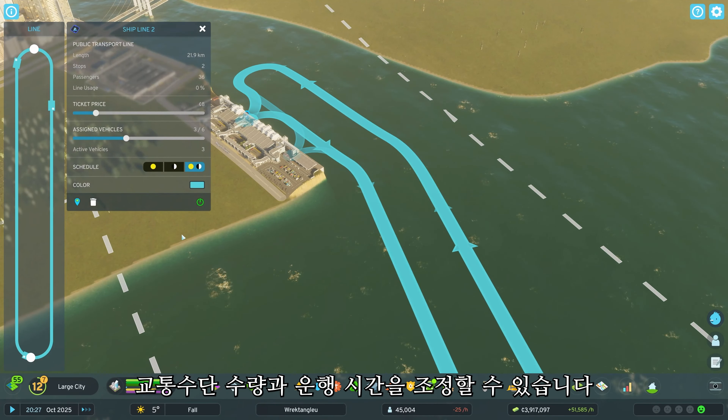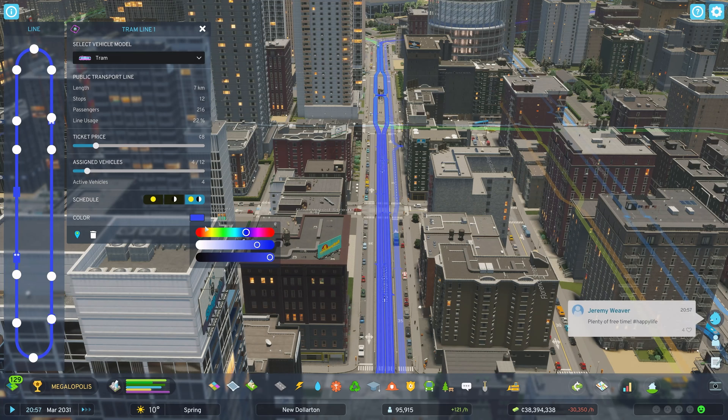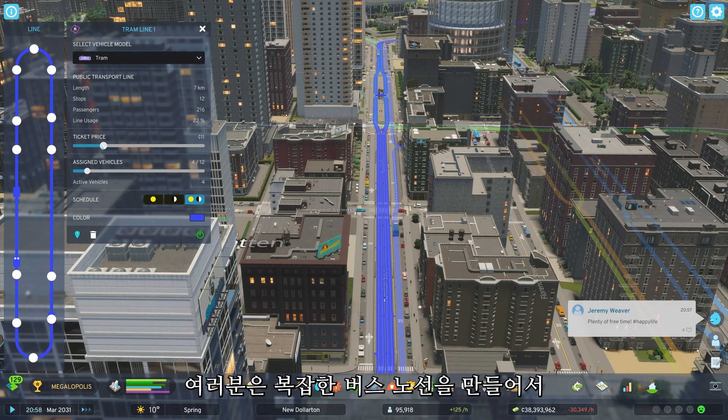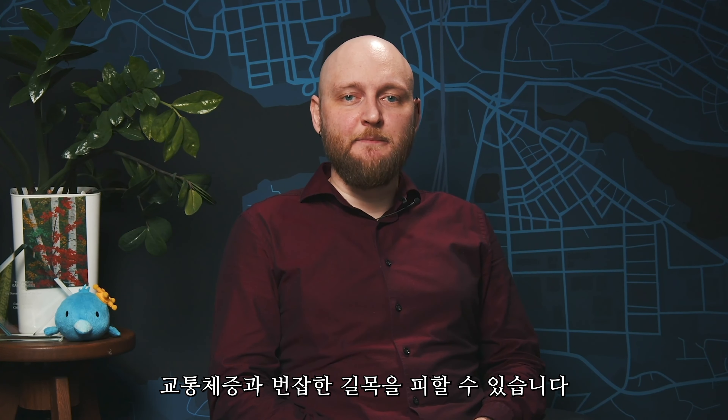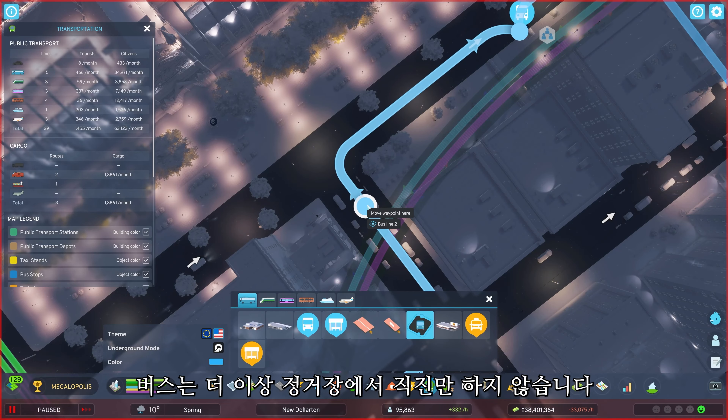You are able to adjust the number of vehicles as well as the operating hours. With the buses, you can create intricate lines that skip traffic jams and busy intersections. They no longer need to go directly from stop to stop.